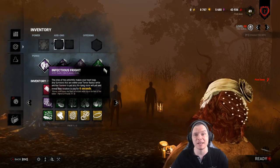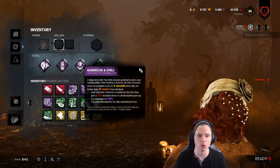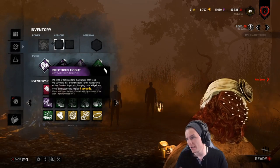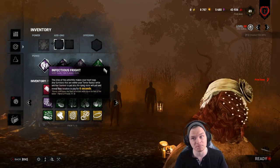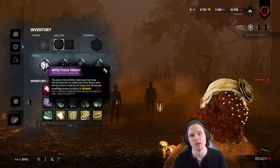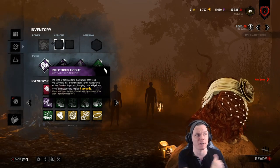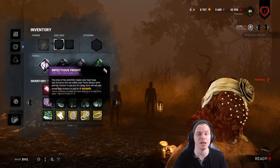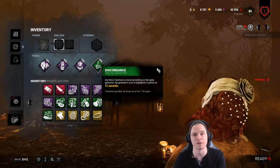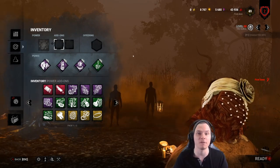Here's how the play works: I just downed Jeff, I see Megan and Nia scream. I pick Jeff up, hook him for a Pop stack, then look for the one person who didn't scream on Barbecue and Chili and go kick that generator with Pop Goes the Weasel. Every single player has been accounted for. Alternatively, I down Jeff, Nia screams nearby — I blink to Nia for a free hit, then go back to Jeff. The play changes based on what information is provided.